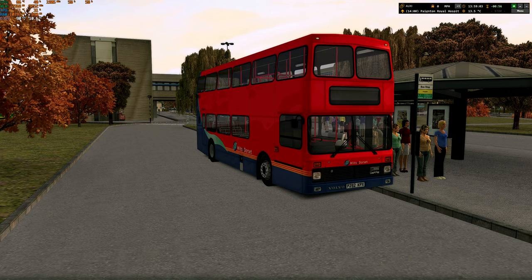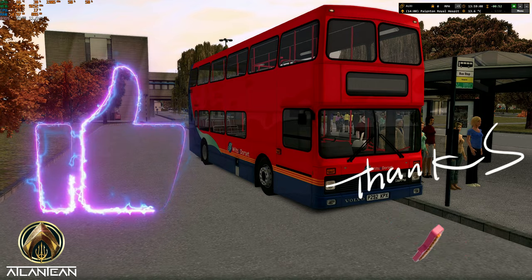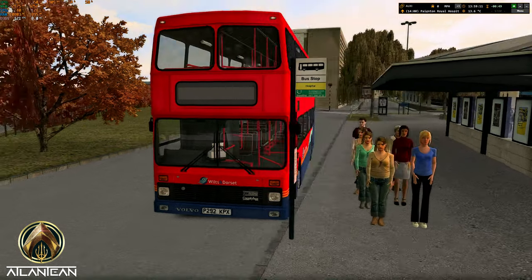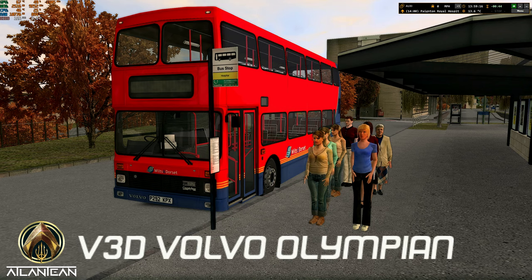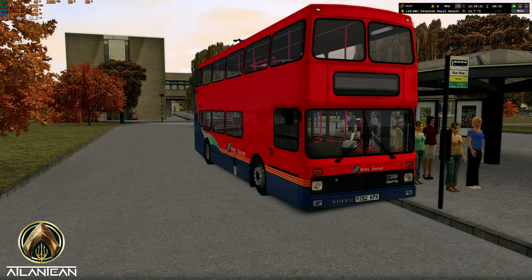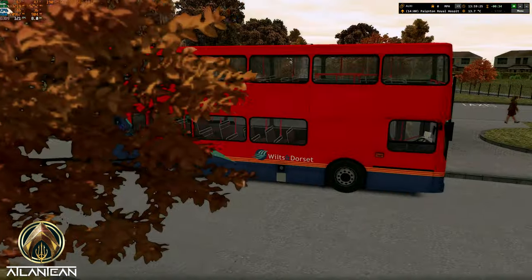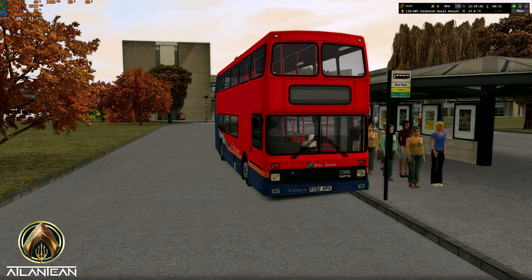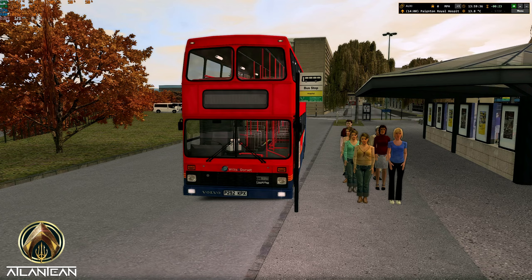Hello and welcome back to another OMSI 2 adventure. Today we're having a little look at the latest V3D bus - it's in alpha by the way, it's not fully released - but it's the Volvo Olympian, a much awaited bus for this particular bus simulation. We're in the Wilts and Dorset livery today and we're going to be doing route 12 to Stonely Harbour, so let's get our blinds on.